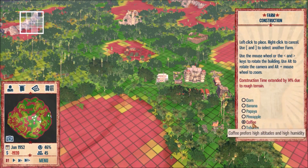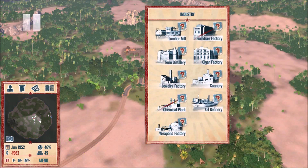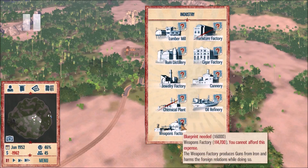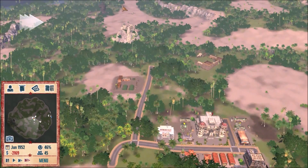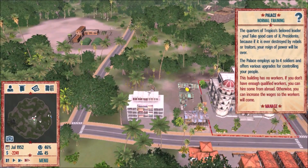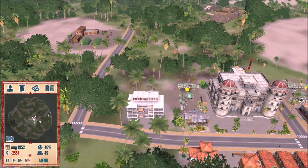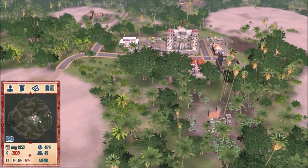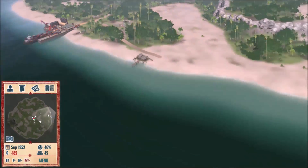We could do coffee, we could do the cannery. I'm debating between the cannery or the furniture factory. The thing is, as soon as you place a lumber mill or even logging camps, the environmentalists on the island basically hate you and will not vote for you in elections — which is another mechanic that happens here that doesn't happen in SimCity. I like this mechanic. I'm gonna save up and hope that governments send me some money so I can do some actual stuff here.